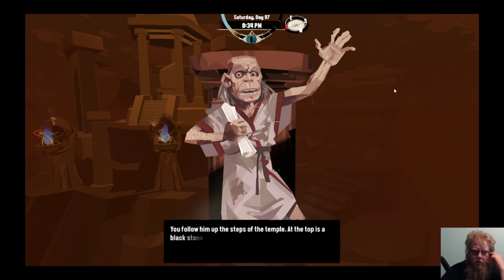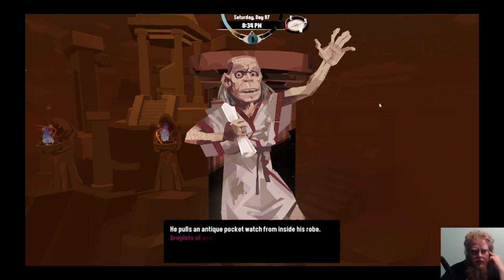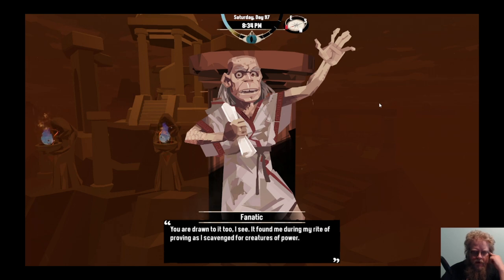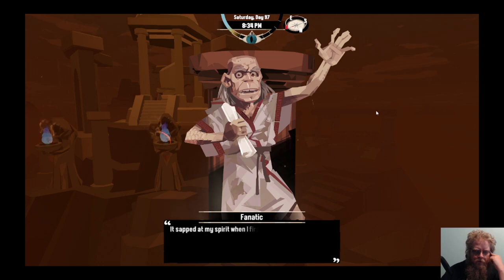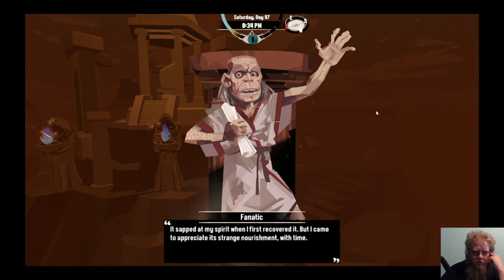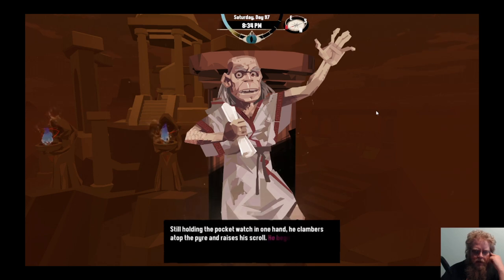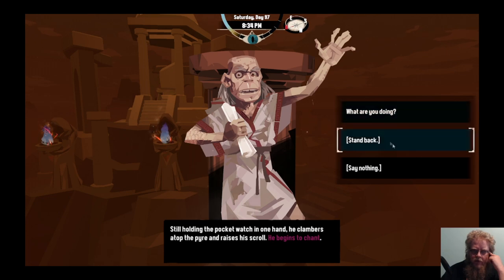We will follow him up the steps of the temple. At the top, a black stone altar stacked high with layers of dark damp wood. He pulls an antique pocket watch from inside his robe - droplets of sea-spray crackle and seethe around it. You are drawn to it too, I see. I found it during my rite of proving - it is unsolved and scavenged from creatures of power. It sapped at my spirit when I first recovered it, but now I appreciate the strange nourishment of mine. It's almost yours, mate - mark the start of your journey. Still holding the pocket watch, he clambers atop the fire. He raises his scroll and begins to chant.